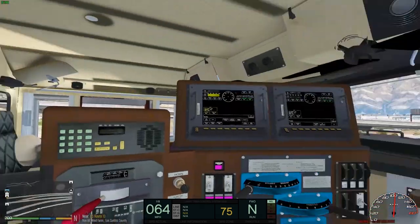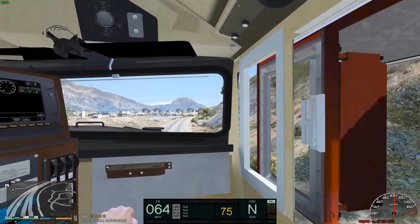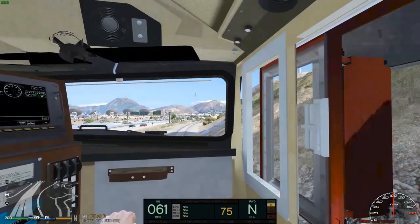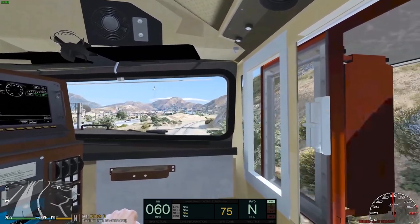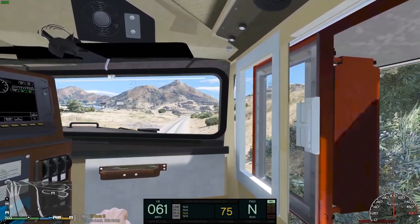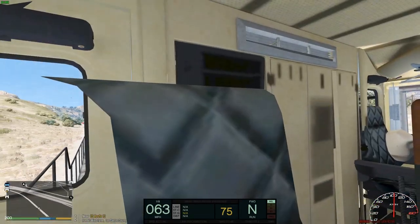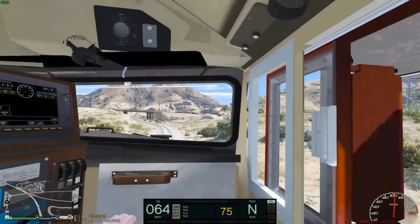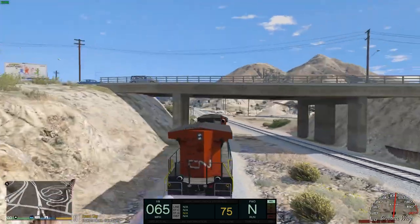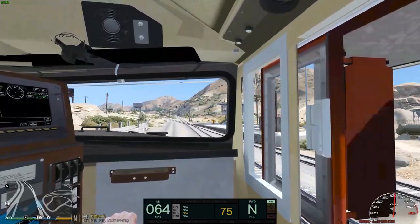We're down to a 75 mph zone now. I wish you could switch seats or open the doors — that'd be sweet. Hopefully we don't hit a deer or an animal. The brake key binding is a bit annoying — it puts you back in third person and brings up the phone, which I don't understand. But I'm not trying to make this too long a video — just showcasing the detail of this train. Let's stop here and do a walk-around.